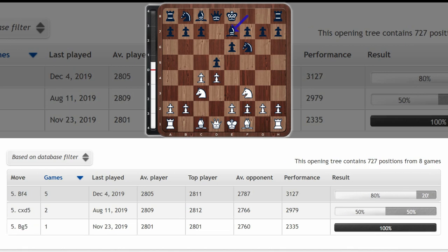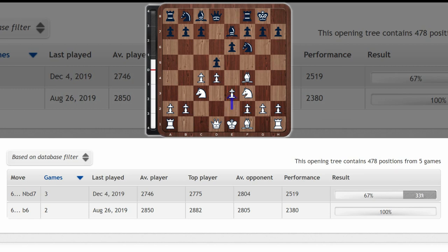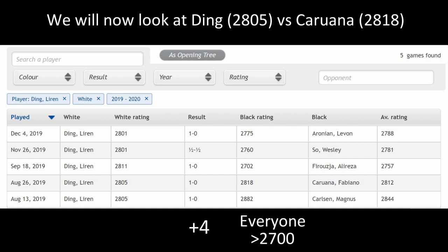After bishop e7, he has played bishop f4. So he has faced the Queen's Gambit Declined with bishop f4 five times. And if we click database, check out his score — he is plus four against opponents with an average rating above 2700. Let's check out some of these games now.